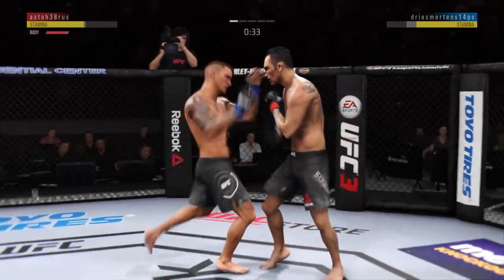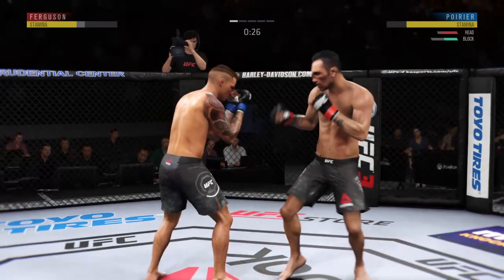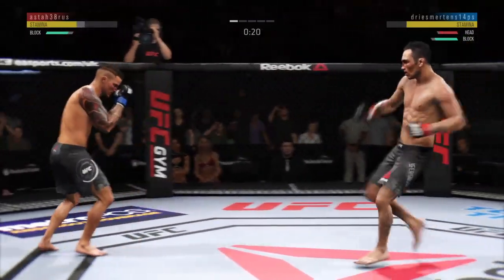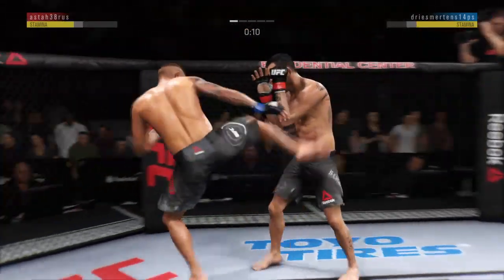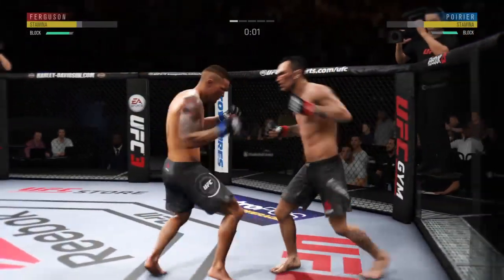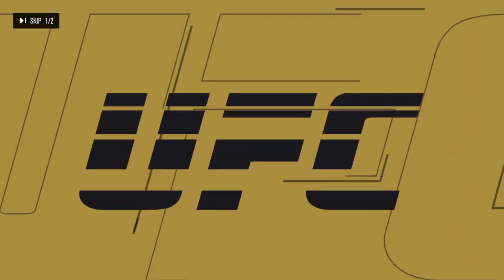Beautiful body shot there too. Nice knee to the body. He hurt him with that hook. Nice job defensively there to get the guard up. Shot is blocked by Ferguson. Trying to go to the body here, unable to find the target. Tagged him. Round two is next.